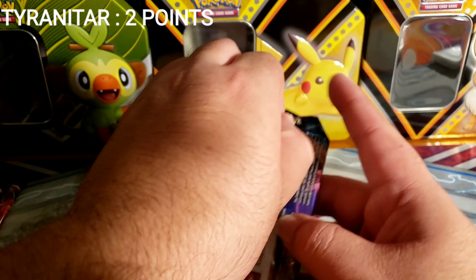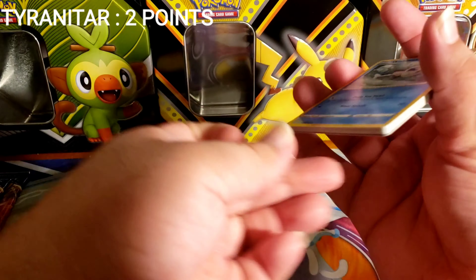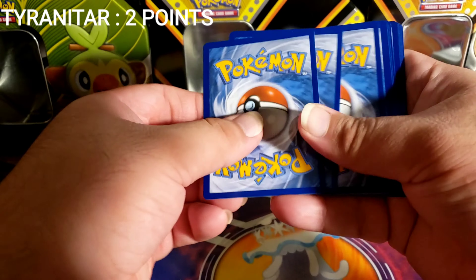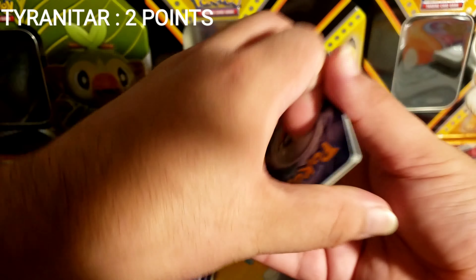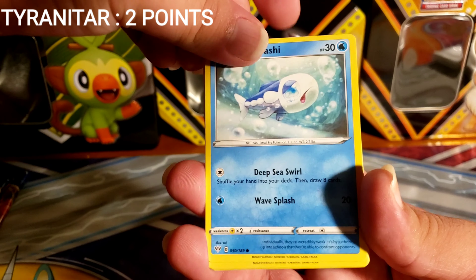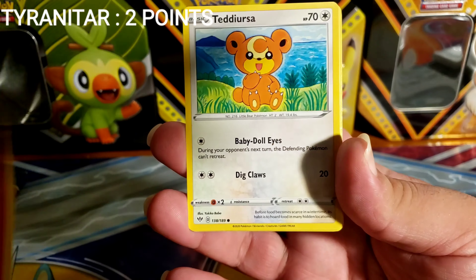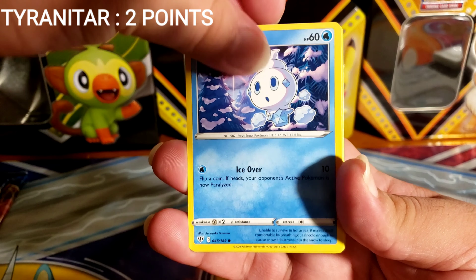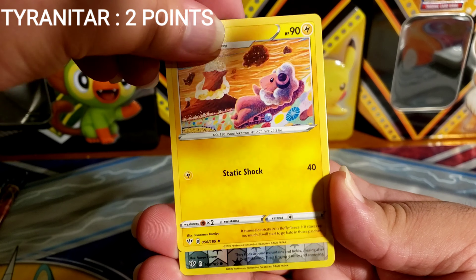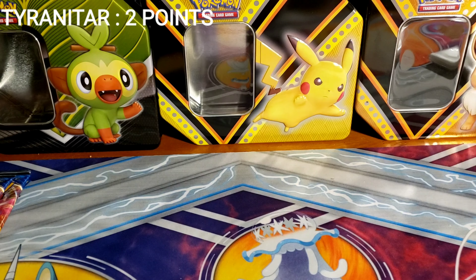Let's go for Darkness Ablaze. We still can get some points on the reverse rares. We got Wishiwashi, Morpeko, Pansear, Teddiursa, Vanillite, Big Parasol, Carnivine, Flapple. The reverse is a Starly, and regular rare Hydreigon.